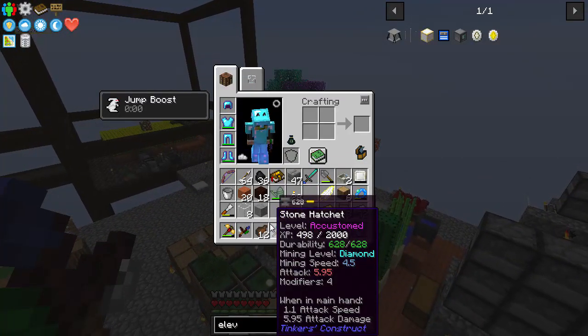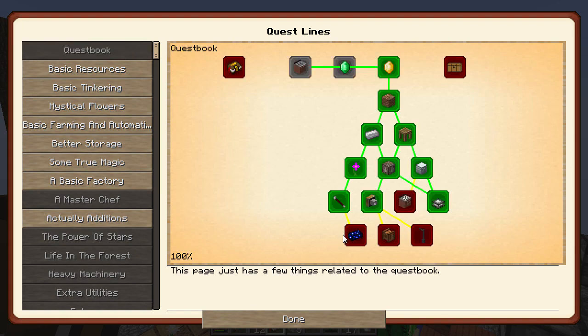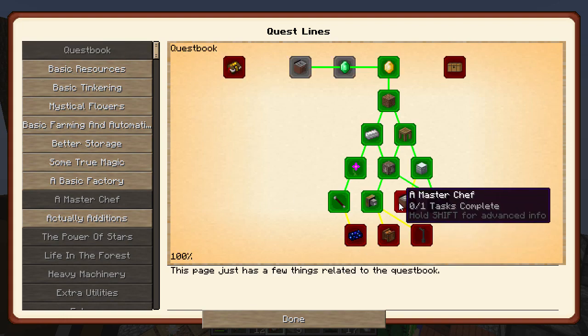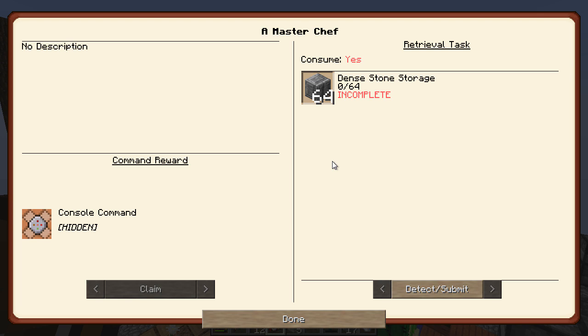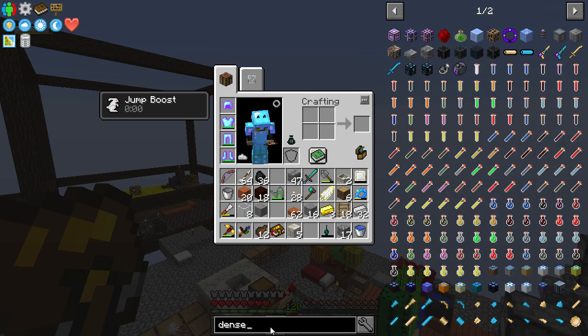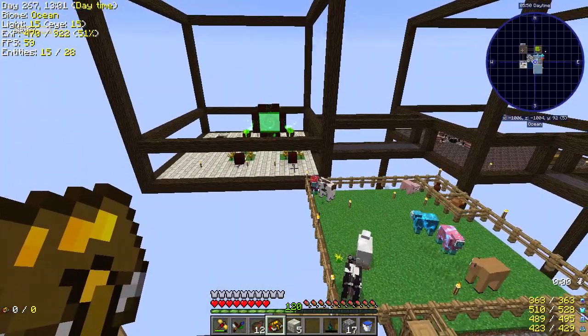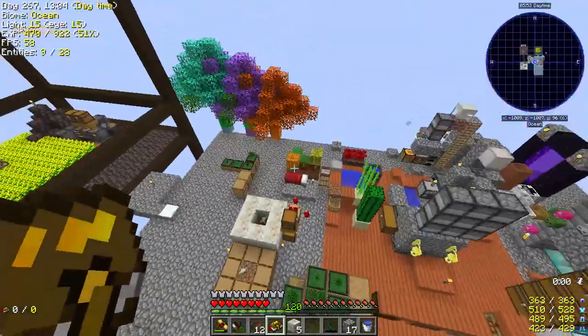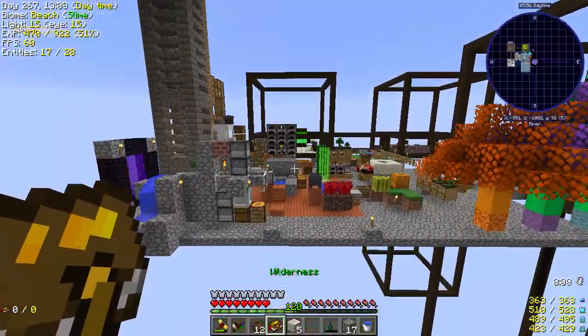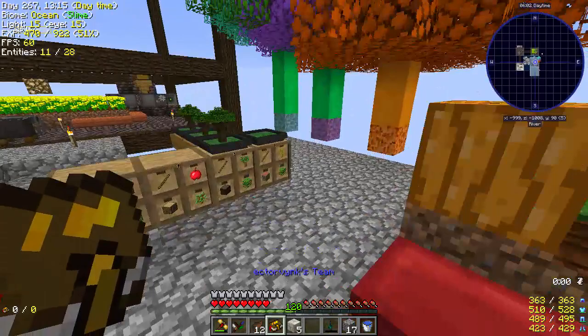Today, I think we probably won't be doing too much base stuff. What I'd like to do is unlock the next gate. At MasterChef, we need 64 dense stone storage — dense stone storage — which isn't too bad. It would be nice to start the farming chunk over here, but this is going so slow.